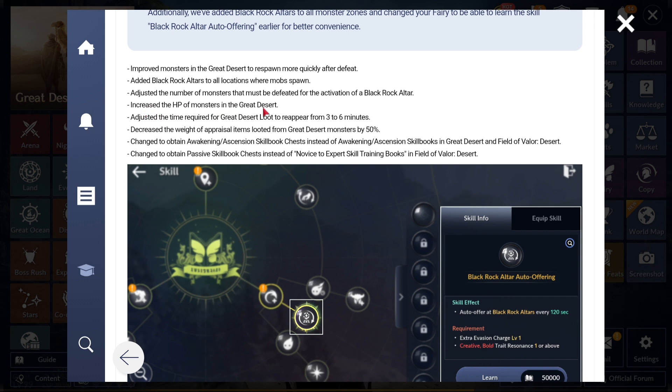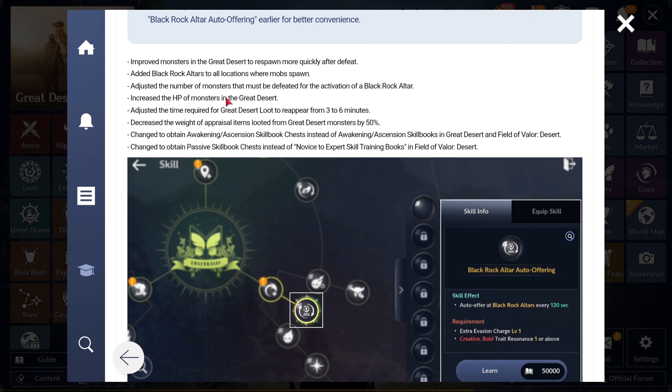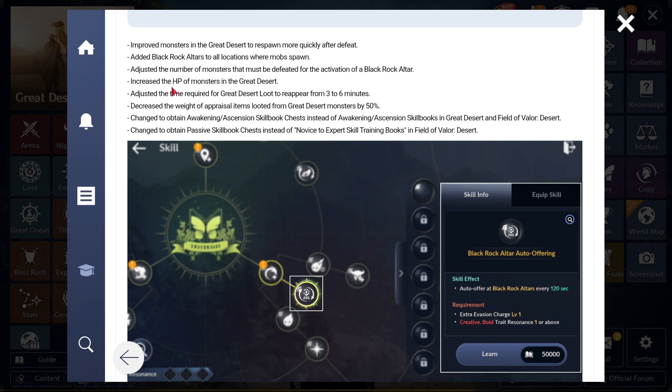They've increased the HP of monsters in the Great Desert - I didn't notice it much, but it does feel a bit more like Everfrost where you have to hit them a few more times with skill rotations. Obviously if monsters are way below your CP you'll still one-shot them. They've also adjusted the time for Great Desert loot to reappear from three minutes to six minutes - those loot chests on the floor you manually pick up will appear less often. They've also decreased the weight of appraisal items looted from Great Desert monsters by 50%, so you can stay out farming longer.